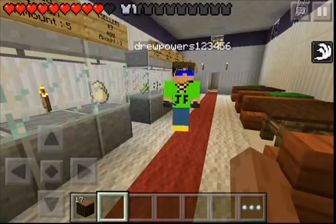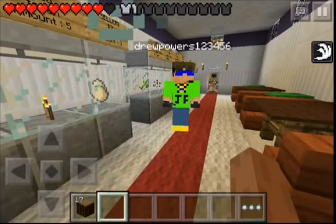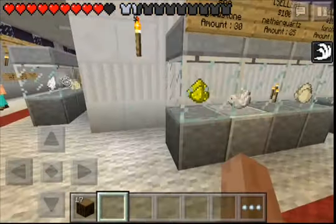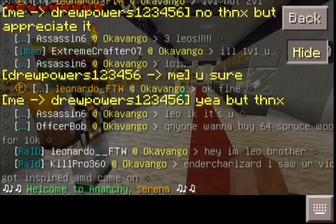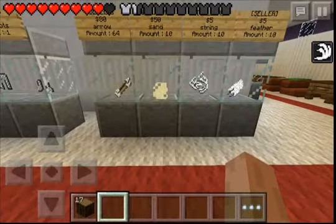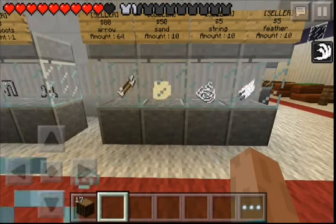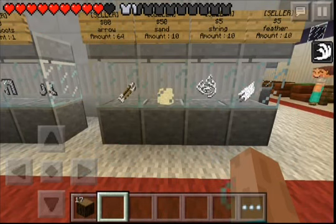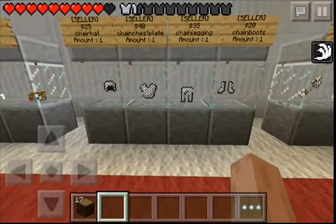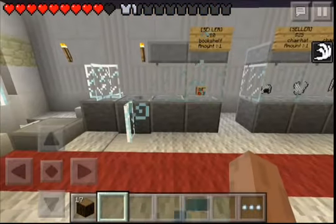I'm also still on an Alex skin because I haven't imported my own yet — I'm lazy. Speed, go away. So you can buy eggs, torches, quartz, and glowstone. That was so nice of him to offer though, I appreciate it. You can also buy sand, string, and the bows now work on the server — they didn't work back in 0.10.0, but they work now. Arrows, feathers, we can buy some nice easy-peasy chain armor and bookshelves.